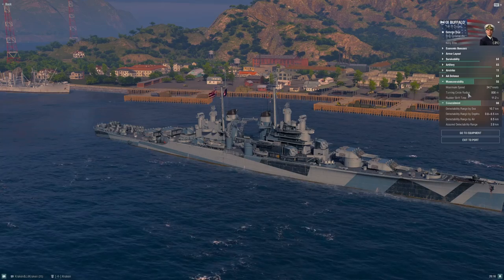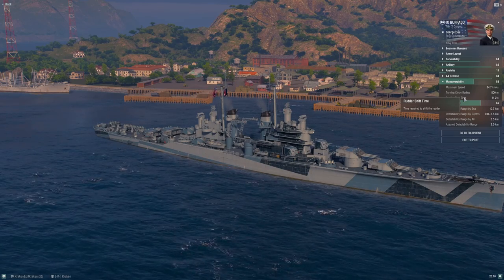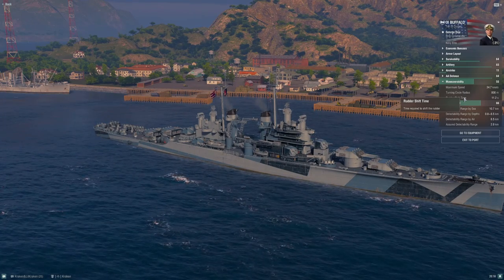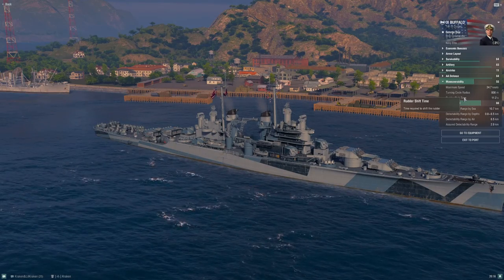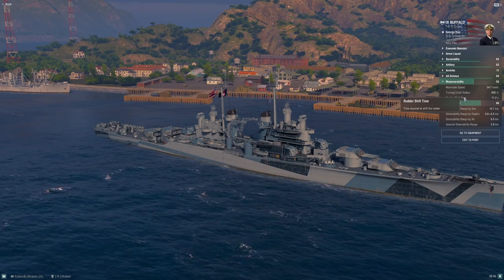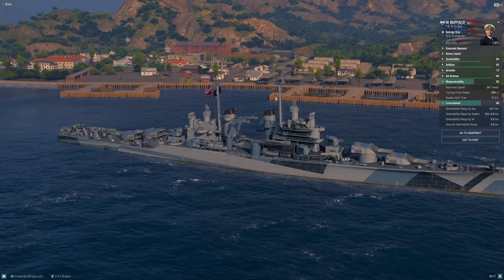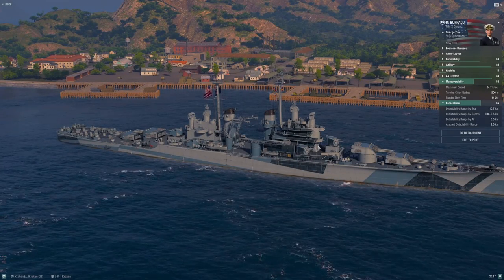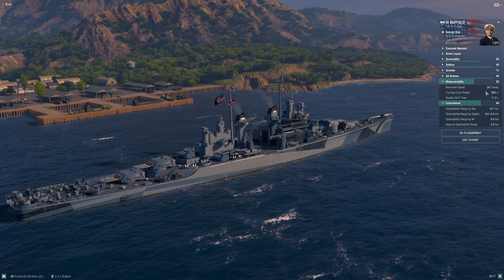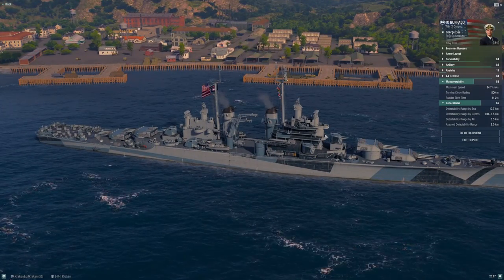Maneuverability and concealment: 34.7 knots with a speed flag (base speed 33 knots), 800-meter turning circle, 11.2-second rudder shift — that's the standard stock rudder shift. The turning circle is a little suboptimal for this tier. Most comparable heavy cruisers turn better than Buffalo. This comes down to turret arrangement and overall length — four turrets means more displacement, longer ship, longer turning circle. This ship just handles worse than Baltimore; it's a bigger ship with more firepower.